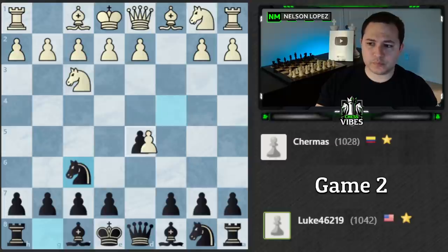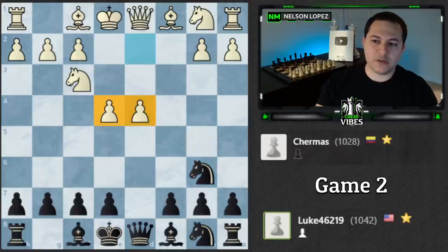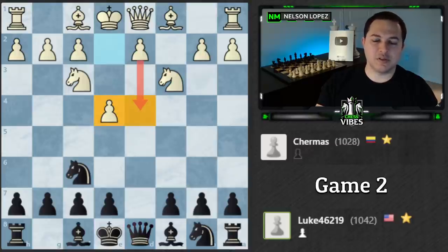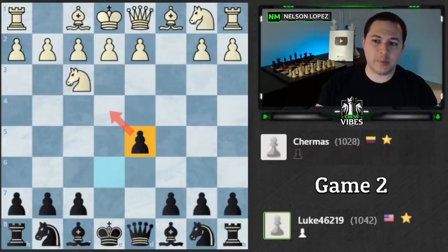When White captures, if you take with the knight, what are you going to do about e4? All of a sudden White has a really scary center. If you take with the queen, you're in like a Scandinavian but losing a tempo. In this position I think I would play e6 or c6 to defend that pawn with another pawn. That way if White captures, you've still got a pawn, you've still got control of the center, and you can keep developing without having to worry. That's my recommendation — e6 or c6 to keep your stake in the center.